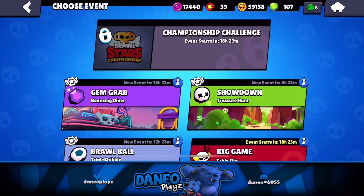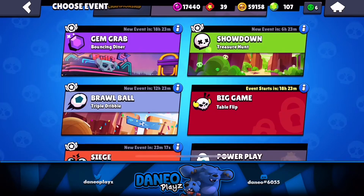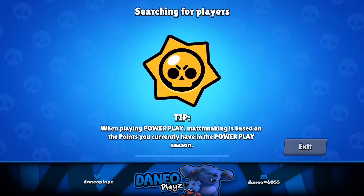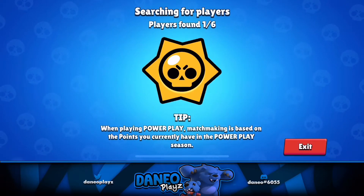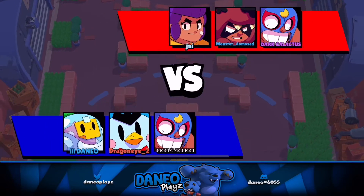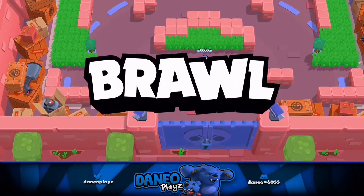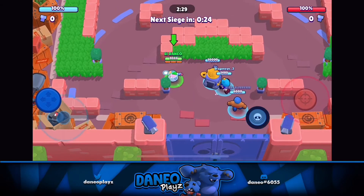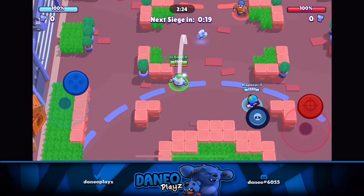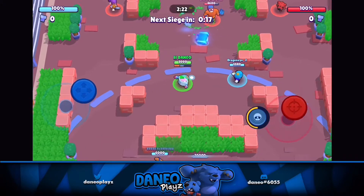That just means I get to collect some of these Star Tokens, because I kind of ignored the mini until the new Brawler was released. Let's hop into a match. Now I'm pretty sure this is going to be against bots, but I just want to look at it. Oh my days, that's right, I got Sprout! I haven't actually played him, so that'd be nice to see.